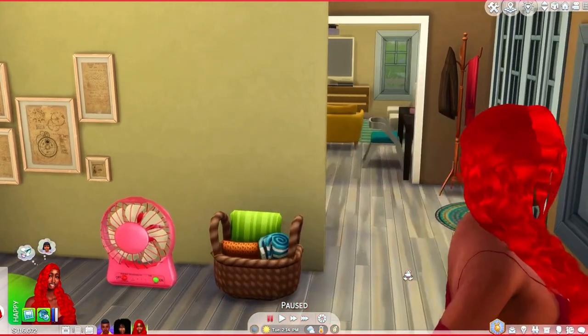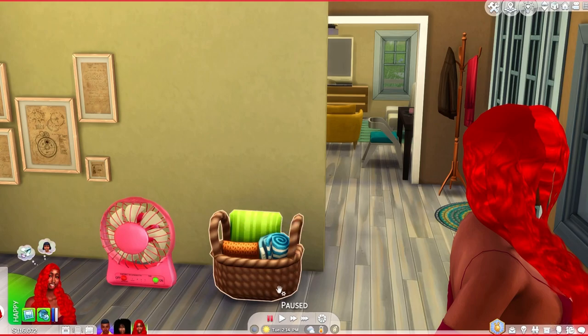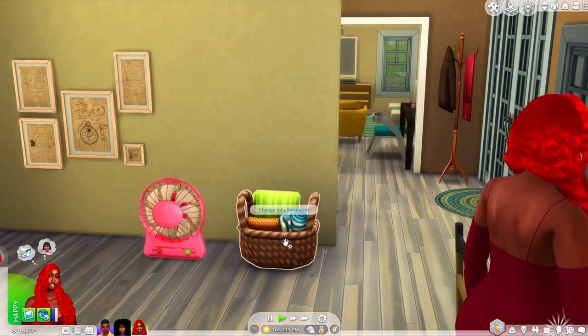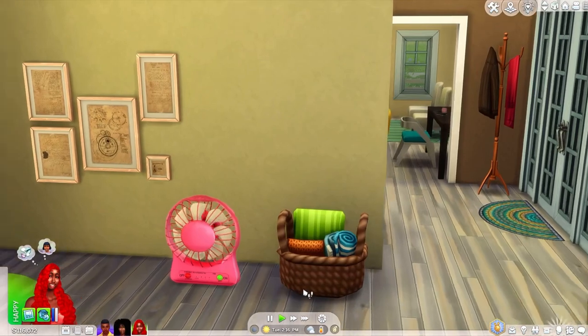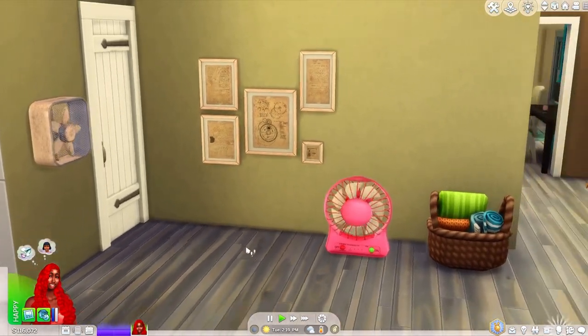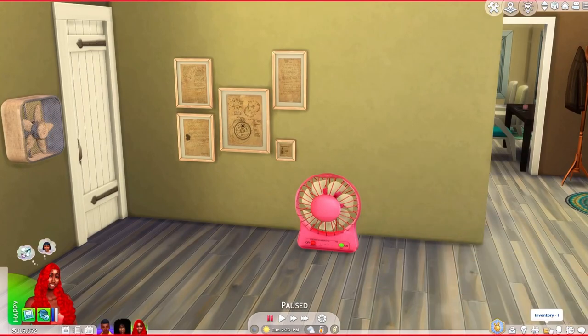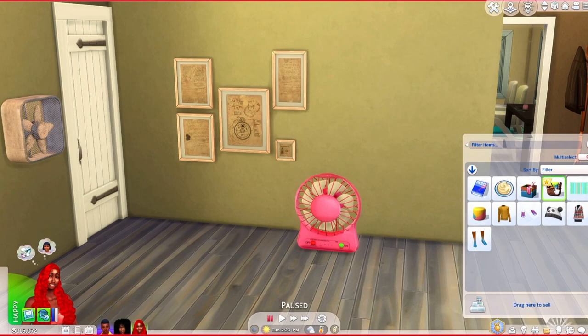The second mod I want to show you guys is the beach — the functional beach basket. Your sims could now change into swimwear. You just take the beach basket to the beach and tell them to automatically wear their swim outfit, and it's so cute.